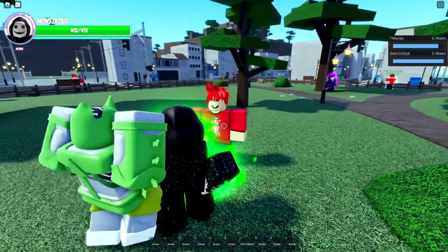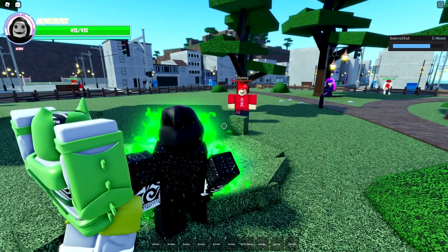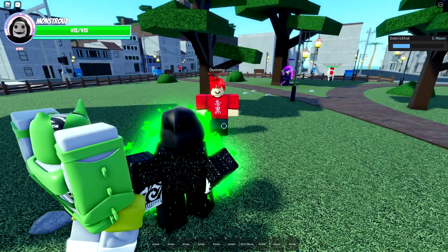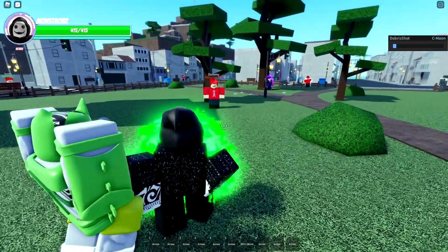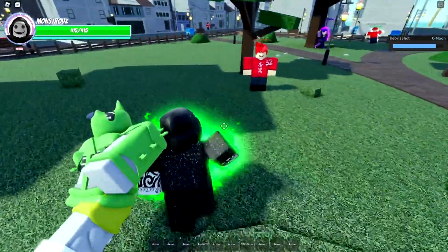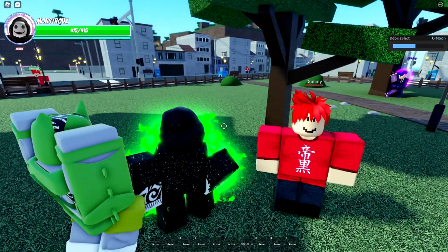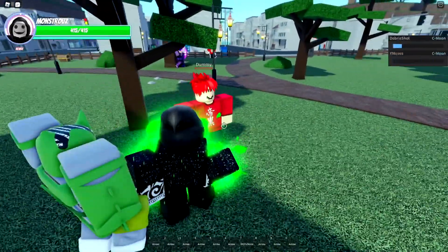Now we're going to use our T move. With this move, if you get close to them it does two hits. But if they're far away, you can actually use it as a long-range move. There's a projectile of rocks that come toward the enemy. It only does 32 damage if you use it at range, just letting you know.